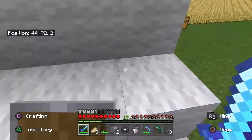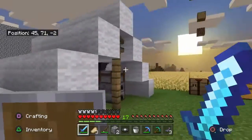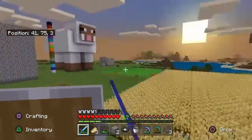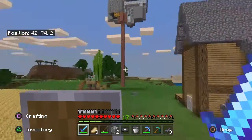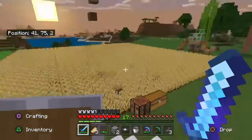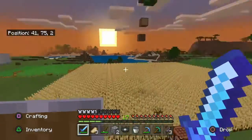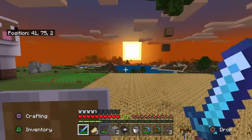This is like my seventh time recording the outro because I keep messing up. So, to recap: we got the sheep farm basically done, we got some more stuff from the End, we cleared that area over there, and we harvested the farm again. Harvesting feels like a huge task because I don't have enough inventory slots — I might just start carrying a shulker box with me the whole time.